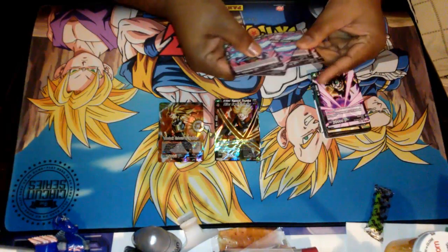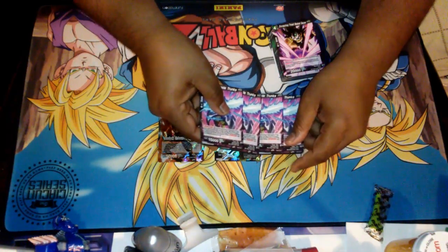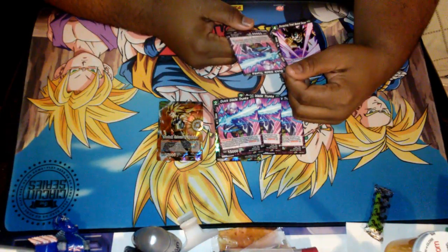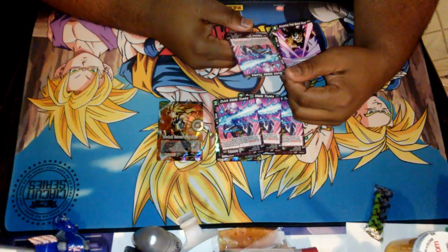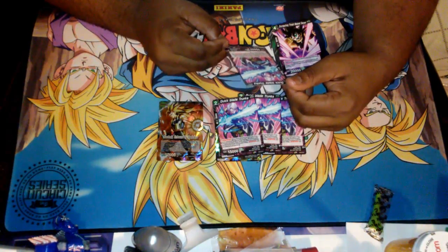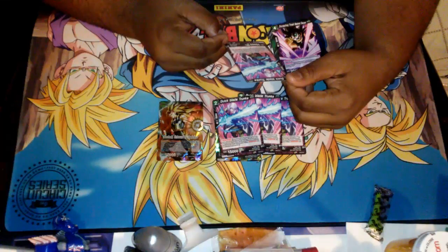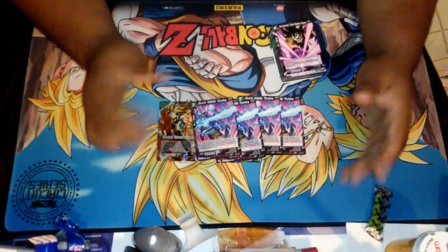Next card we have four of — the other Trunks. His name is Quick Blade Trunks, Over Realm two. You need to have at least a minimum of two cards in your drop area and you put them to your warp area — whatever cards you have in your drop area, you put all of it into your warp area. That's all he has — he can be warped.